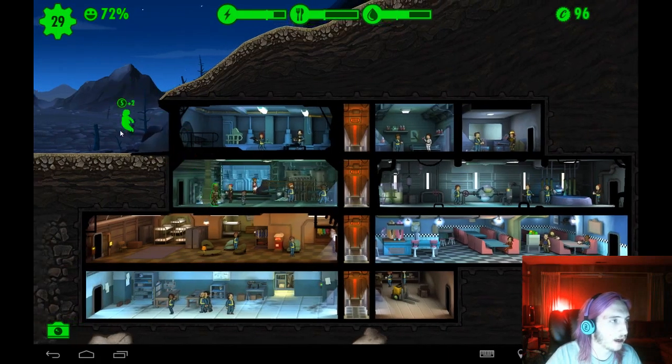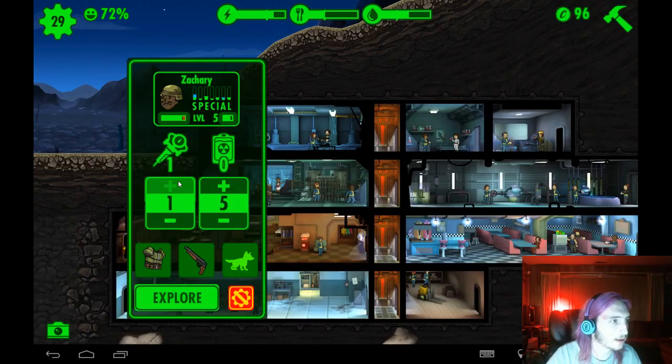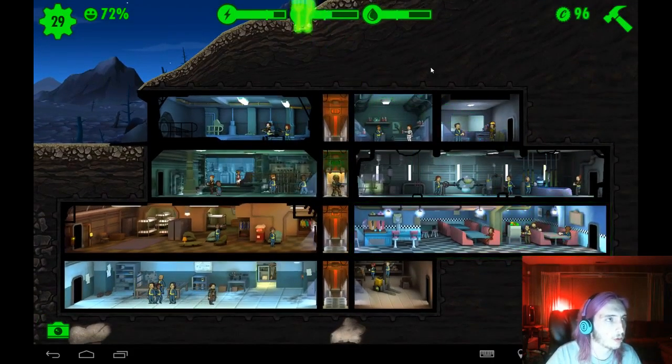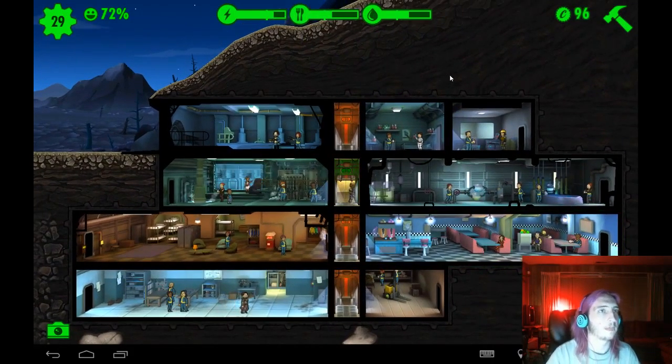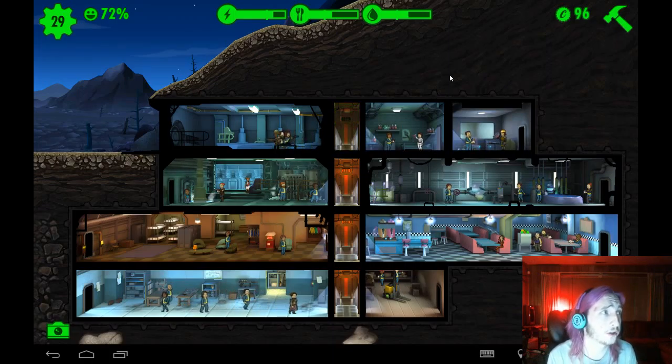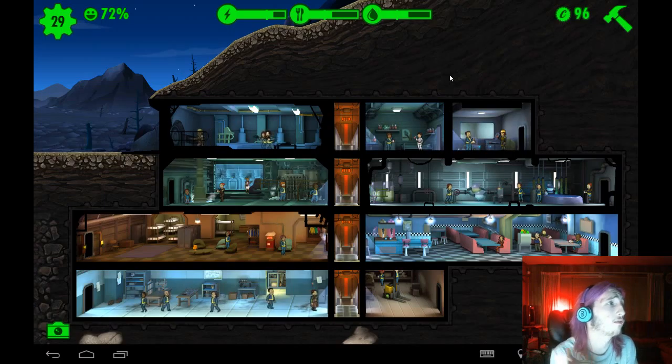Can we send people back out? I wanna send them back out because I want more stuff. I'm a hoarder, I want more stuff. Our happiness is at 72% for the first time in a long time, and our vault dwellers are at 29%.